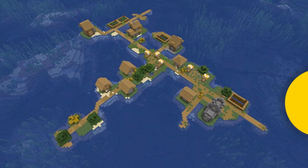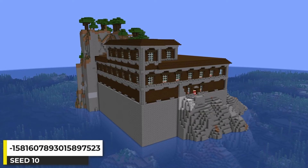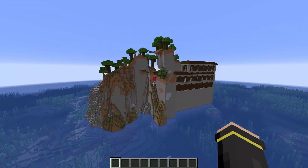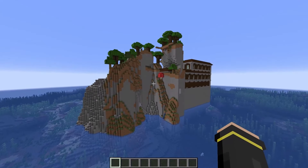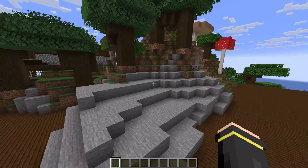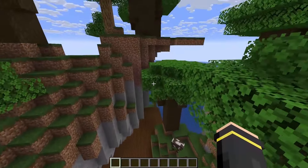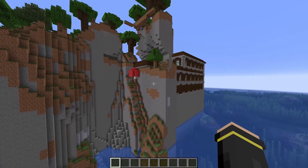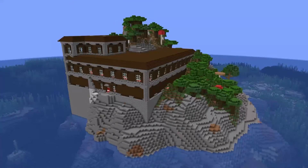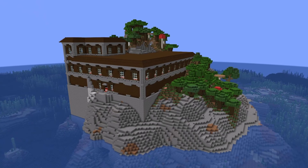I was looking for a tall woodland mansion on island cliffs and instead found this. The mansion has some height but isn't very tall, and the island has mini cliffs — not quite the cliff island I hoped to find. But this terrain looks absolutely awesome — we get terrain on top of the mansion, little cliffs forming, some crazy looking terrain, and a narrow cliff forming down the corner of the mansion. While not quite the cliff island mansion I was looking for, still a pretty cool Minecraft seed.